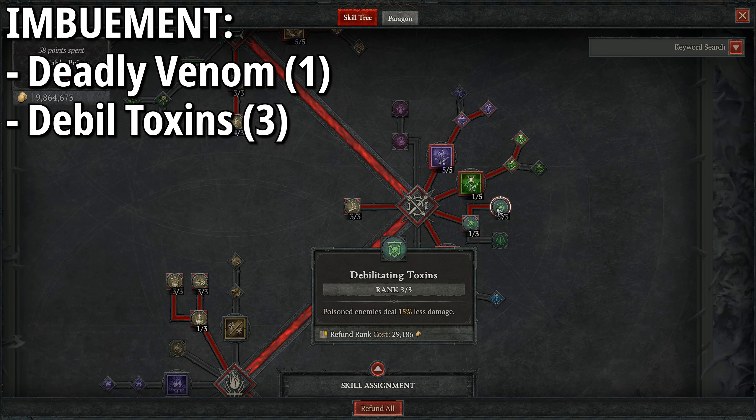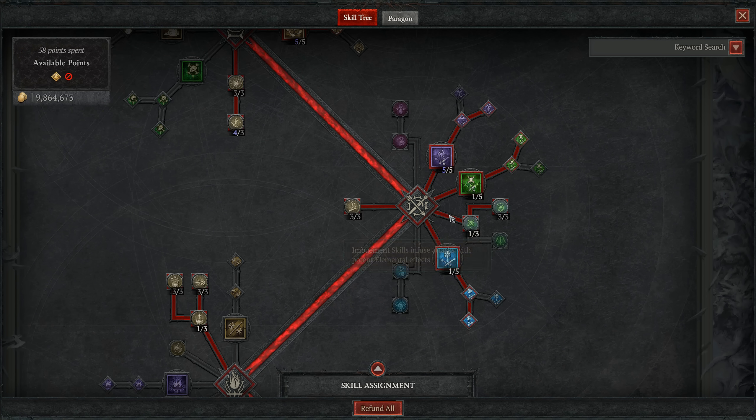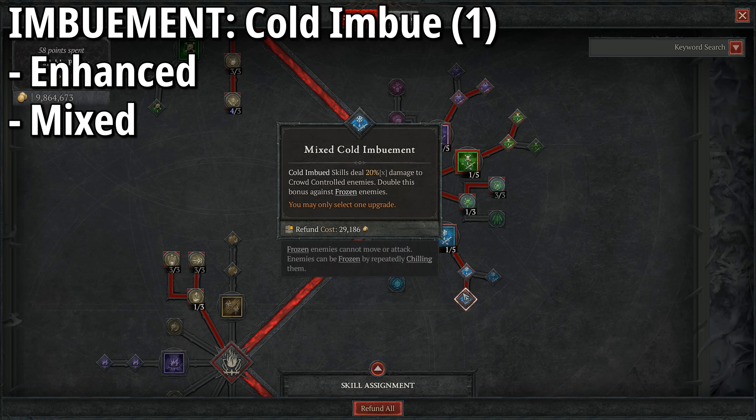One point into Poison Imbuement means our next few casts deal Poison Damage, applying 120% of their base damage as additional Poison Damage over six seconds. Every hit — whether initial or a ricochet — adds more damage over time on top. We grab Enhanced to increase Poison Duration by one second, and Blended means Critical Strikes with Poison Imbued Skills deal 75% increased Poison Damage, which is consistently almost all the time. One point into Deadly Venom increases Poison Damage by 3%, and three points into Debilitating Toxins means Poisoned enemies deal 15% less damage to us.